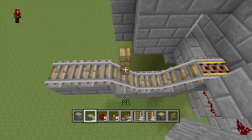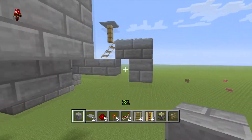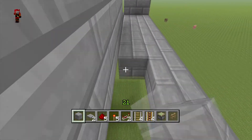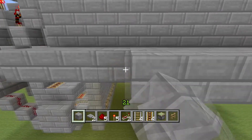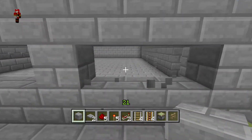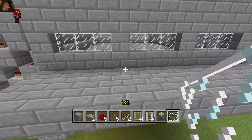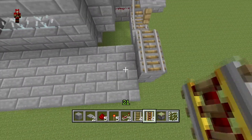Get yourself a fence post and put a pressure plate on top of it. Pull the rail all the way along here — it's a three-wide track. The reason it's three wide is mainly for looks. I like to put three windows right here so people can actually watch, and also so nobody can attack or change around the rails. Put those windows there so they're covered. Then add a powered rail and put all regular rails up to about there.